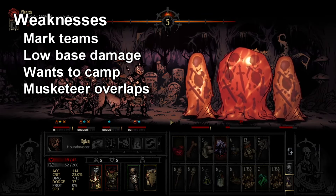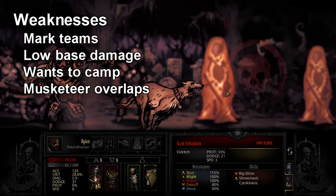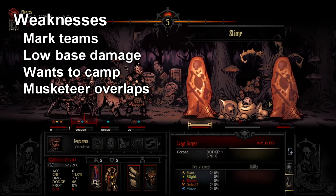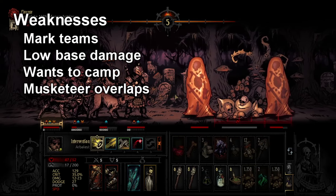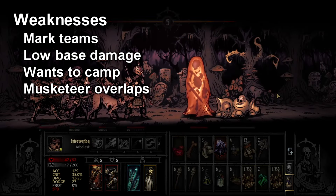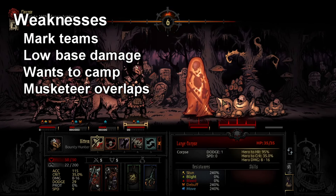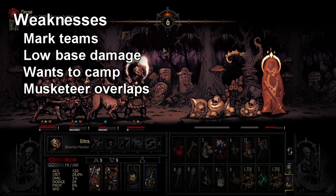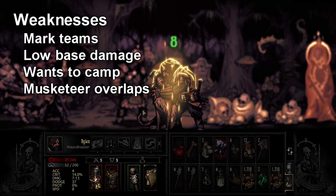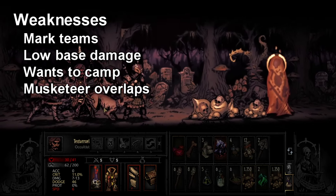One of my biggest personal gripes with Arbalest is that her base damage is pretty low, especially at 7 to 14. She has a lot of ways to boost it with Marks, Trinkets, and Skills, but having such low base damage means if you can't get her a lot of setup, quirks, or camping, her damage is pretty underwhelming. Considering her limitation on where she can shoot, it's hard to get a lot out of her damage besides shooting down the first two or three people and then spending the rest of the fight healing.